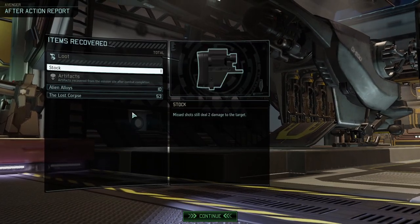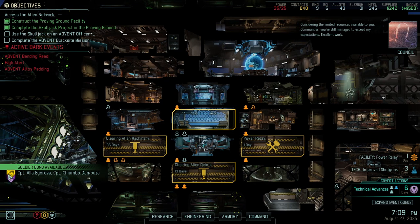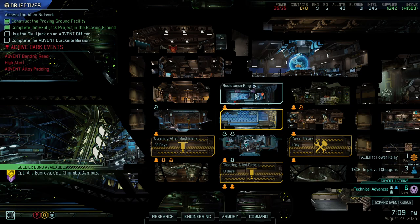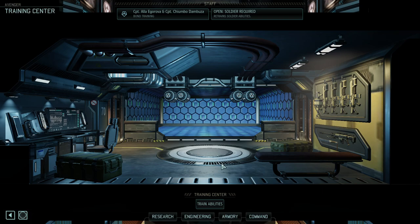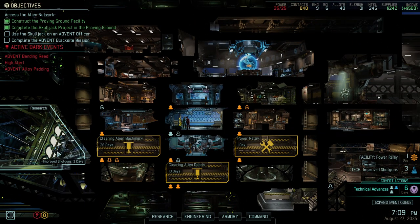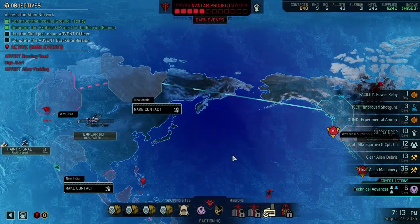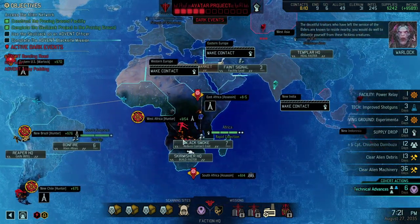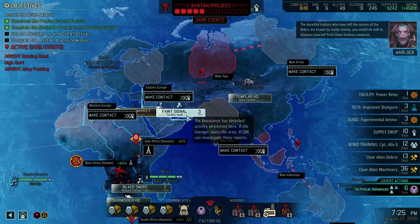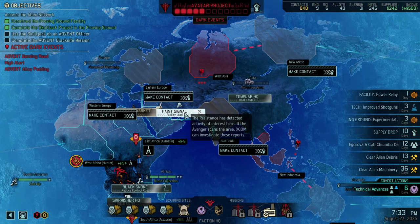We got a lot of corpses, some alien alloys in stock. Considering the limited resources available, we countered a fantastic dark event. Soldier bond available — the highest one in the training center. Level three bonds on our prime team would be fantastic. On the flip side, they will be out of commission for now. I think we finished building the tower. We wanted to finish the facility lead, then expand — the reduction of contact costs is cool, but we have enough intel at this point.